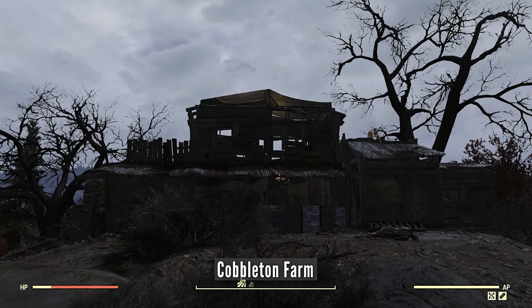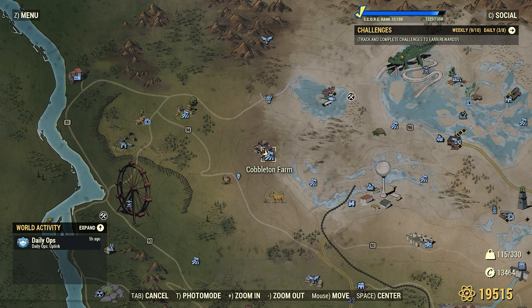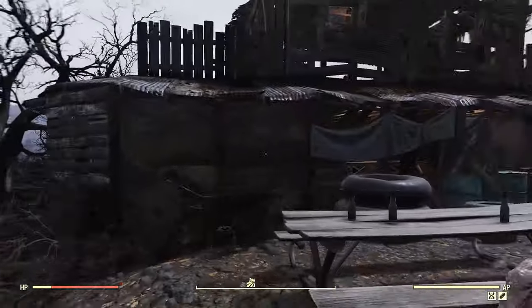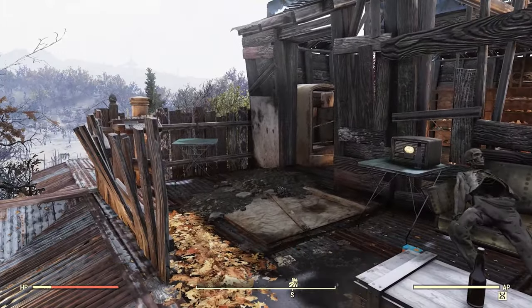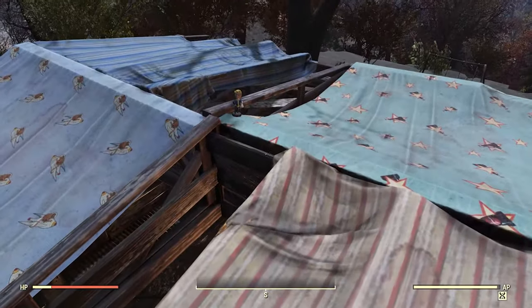Cobbleton Farm. When you go here there'll be some ghouls running around. If you get up high you should be able to get rid of them pretty easily, and speaking of getting up high, the bobblehead is around the roof.